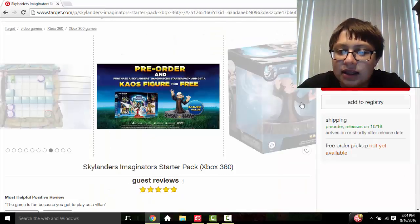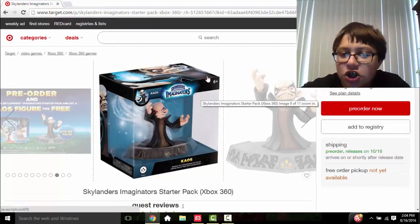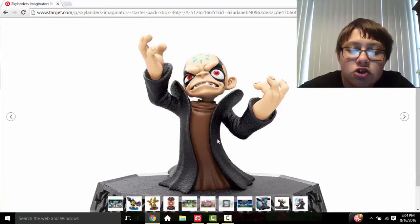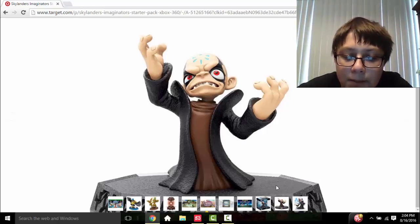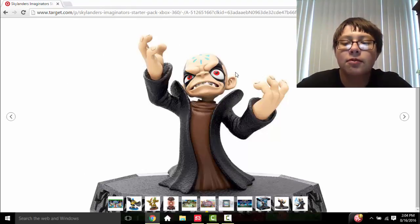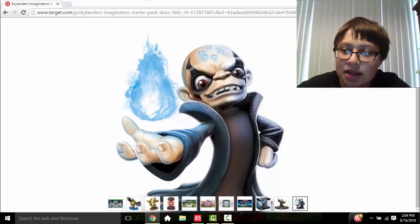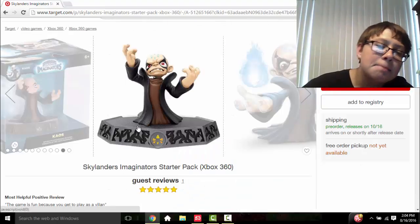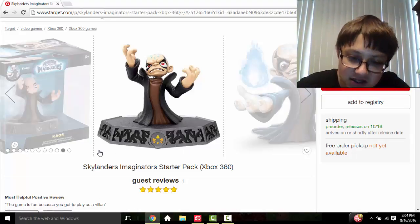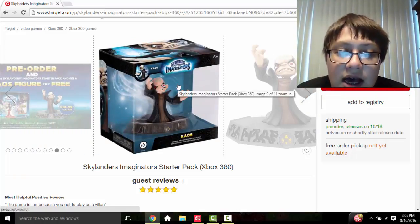We actually have a picture of the Chaos packaging, which looks pretty cool. There's a nice high-resolution image of the figure — it flows pretty seamlessly up from the base. We also have his official artwork with his little blue flame in his hand. His battle class is Chaos, and his element is also Chaos, so Chaos is essentially himself.